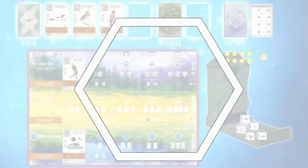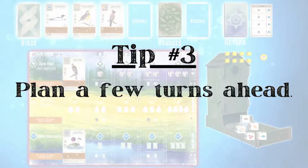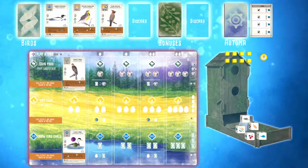Tip number three: try to plan at least one or two turns ahead. There are four basic actions in Wingspan, and it's important to think about the order of how you're going to carry out those actions. For example, I like to lay eggs before I activate my wetland so that I can exchange eggs for additional cards. I also like to pick up cards before I activate my forest so that I know what food I need to play those birds.